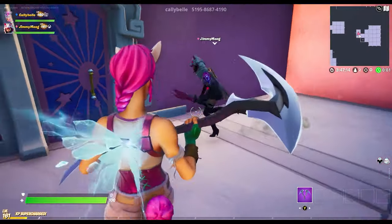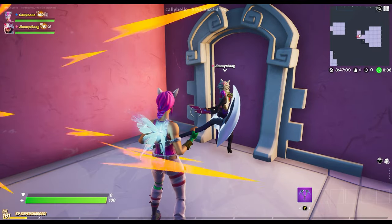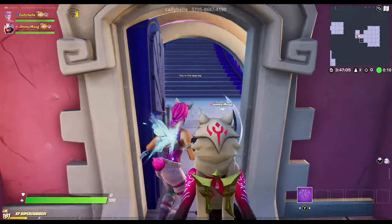Room one is very easy. You just open the door and there's nothing. We broke the map. Wait — there's the door. I don't know how I didn't see that before.